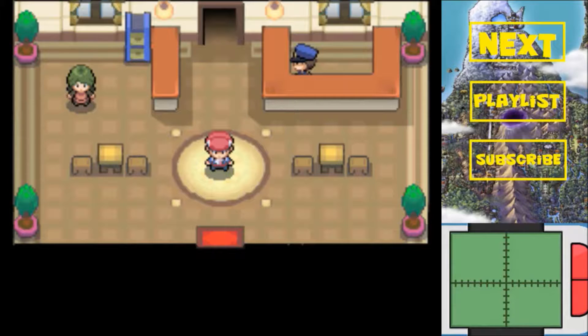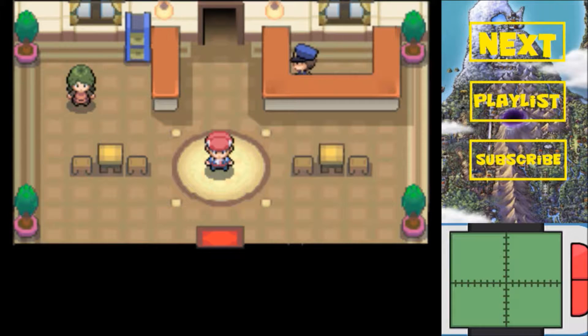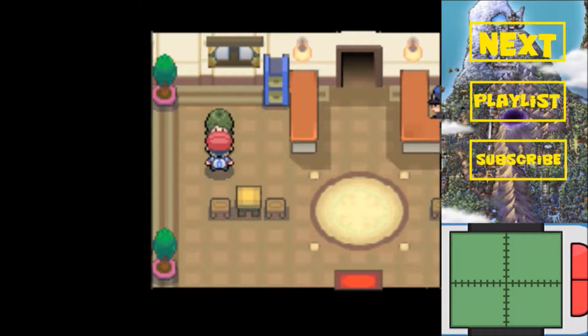Hey everybody, your Fiolesia. Welcome back to some more Pokemon Platinum. Last time we went through Route 214 to the north, and we made it all the way down here to Valor Lakefront. This episode, we are going to head south on Route 213 and hopefully get into Pastoria City.